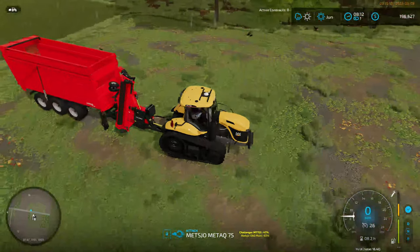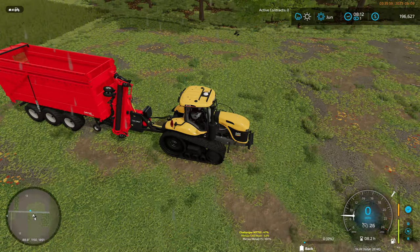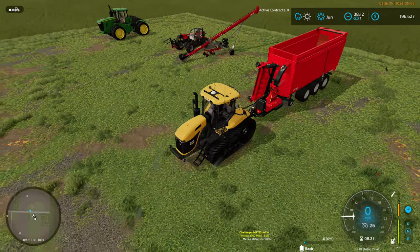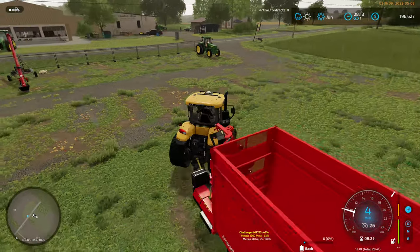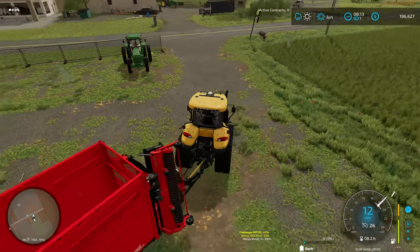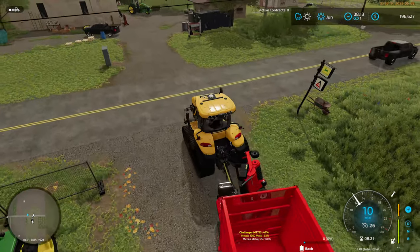I thought I'd just show this - you've got to hook that up underneath the trailer. Once you get the attachment marks it literally becomes one, like a true forage harvester. Yeah, for a forage harvester. So let's get this repaired. At the top of the map we've got - I am feeding the animals and we're going to grab it.